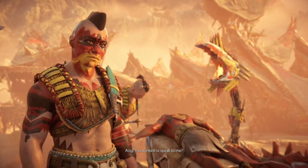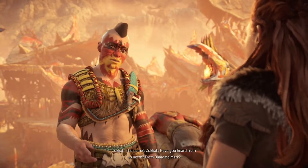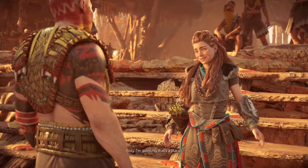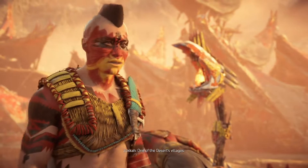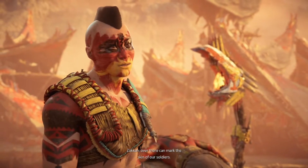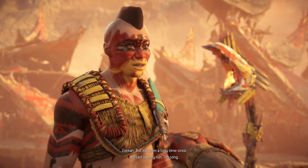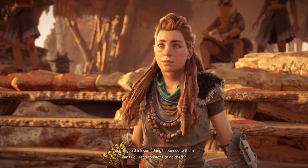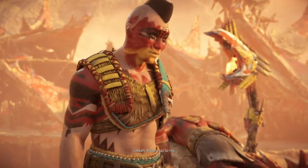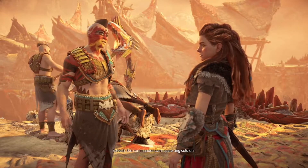An NPC named Zoka approaches. She asks if we've heard from up north, from 'Bleeding Mark' — one of the desert villages. They send their yield of ash blood so Bereka can mark the soldiers' skin, but it's been a long time since the last supply run. She can't spare soldiers because everyone is fuming about the water rations, and the commander can't spare anyone.